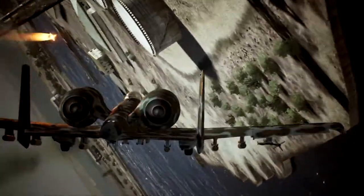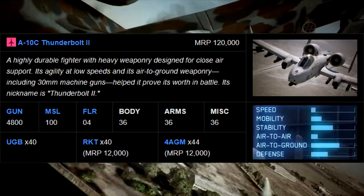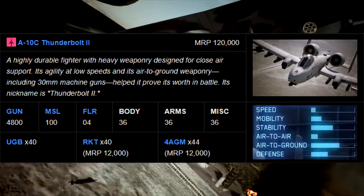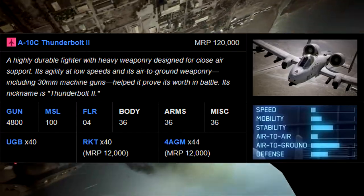The A-10 only has a ground attack configuration, meaning its purpose is to attack ground targets only. It costs around 120,000 MRP and comes with unguided bombs. The other two purchasable special weapons, each with a price tag of 12,000 MRP, are rockets and 4 AGMs.